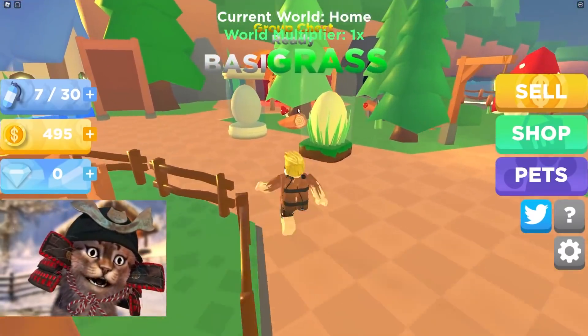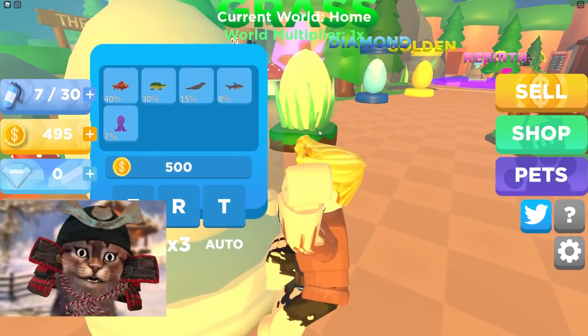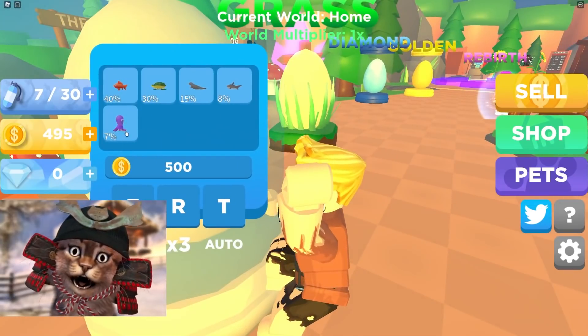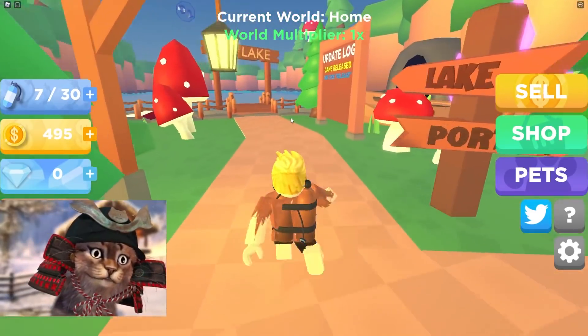Should we buy a pet? Let's buy a basic egg — 500 bucks. I could almost afford it. Oh dude, there's a fish! I want to get a shark and an octopus. Or a turtle!